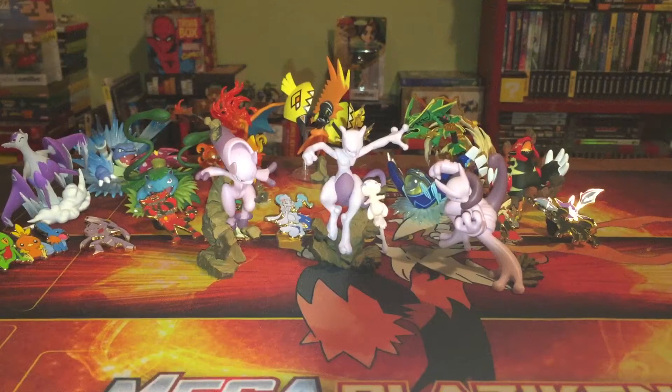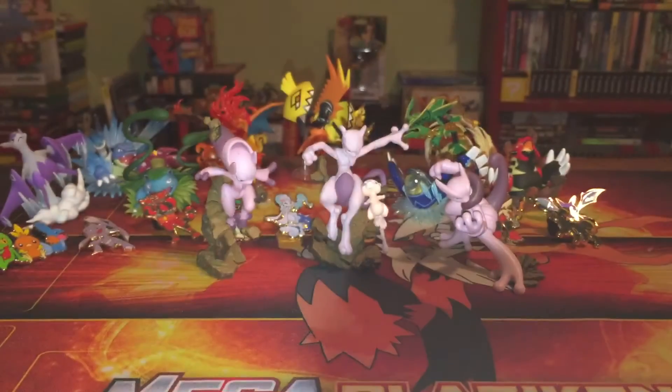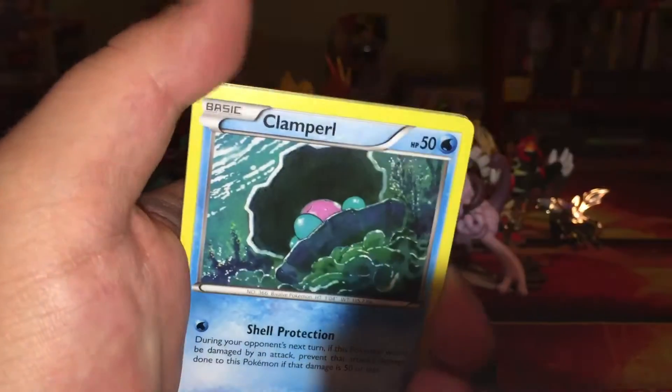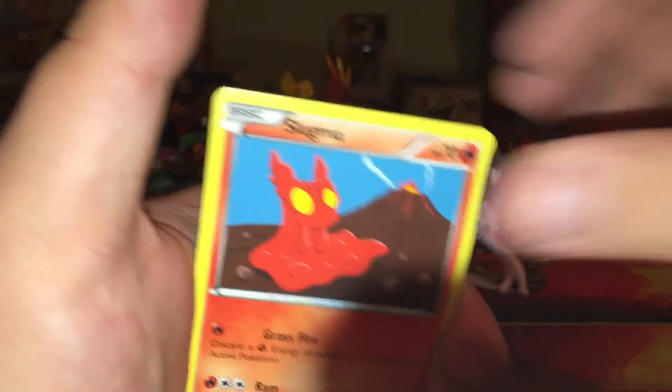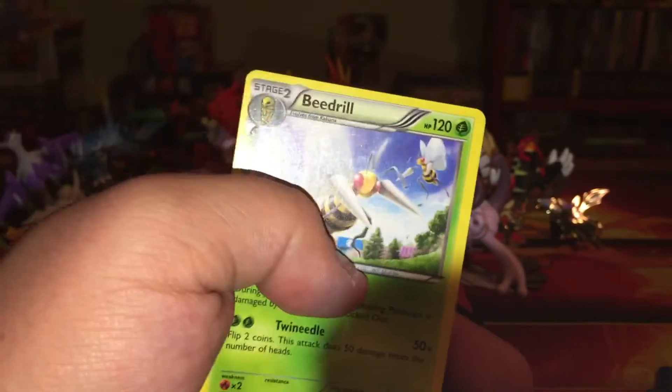I don't guess I'm going to do these in any particular order. The only reason I normally do that is if we have a Sun and Moon pack - I like to do the newer packs last, not that it really matters. Starting with a Primal Clash booster - will we have the same luck as last time? I'm not going to hold my breath, but that would be amazing. We got a reverse holo Beedrill and a regular rare Beedrill.